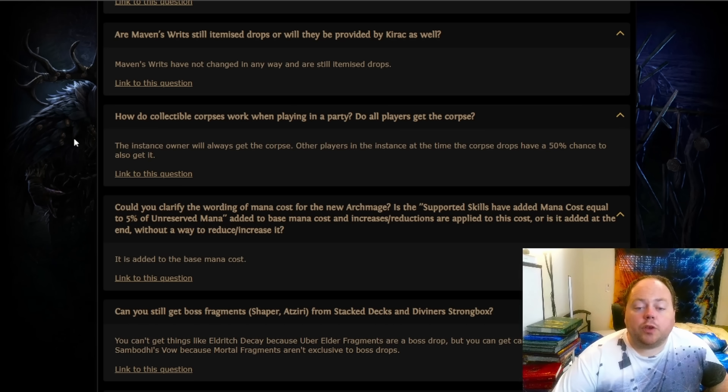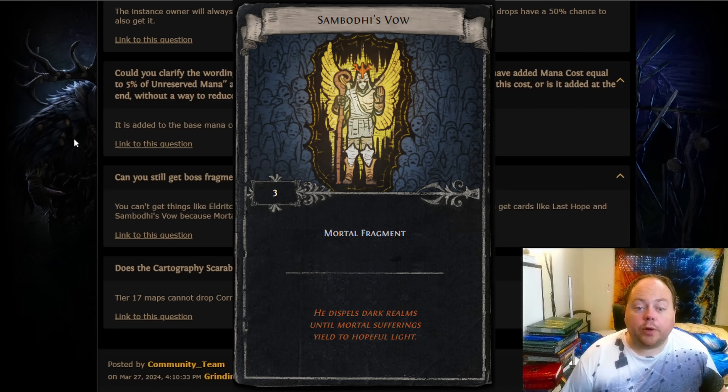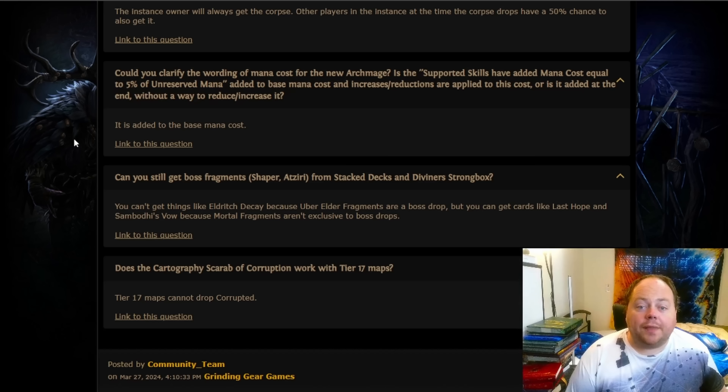Could you clarify the wording of mana cost for the new Archmage? Essentially, the additional mana cost imposed by Archmage Support is then multiplied by everything else on the gem. Can you still get boss fragments that normally only drop from the Shaper or from Atziri from stacked decks and Diviner's Strongboxes? The ones that come from the Shaper and the Elder are considered boss-exclusive since there's no other mechanic that provides them. So Eldritch Decay is essentially removed from the stacked deck pool and the Diviner's Strongbox pool. However, mortal fragments have been added to other content such as Ritual — Ritual actually seems to drop more of them than Atziri does — so Last Hope and Sambodhi's Vow will continue to drop, but you can't pull Eldritch Decay.